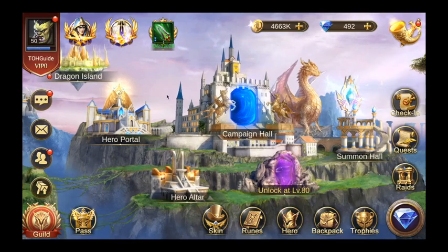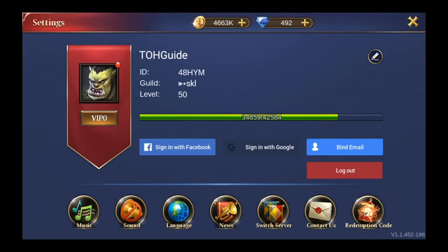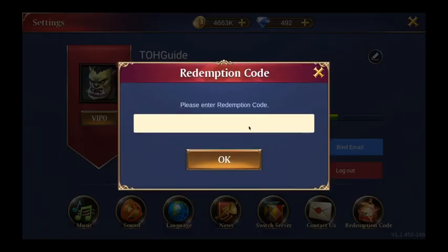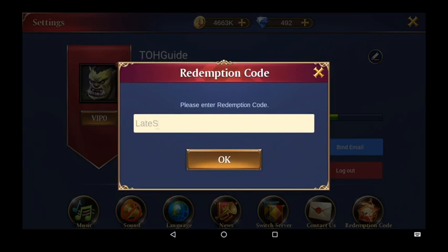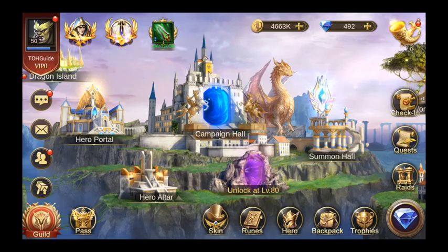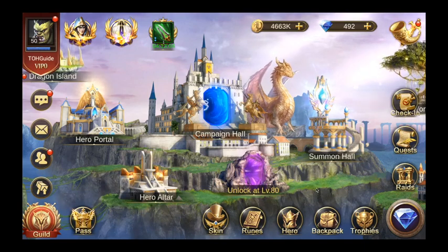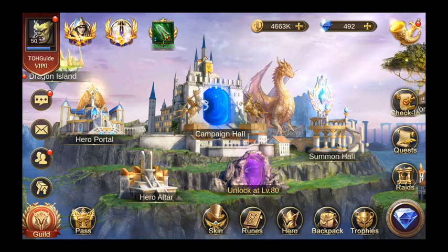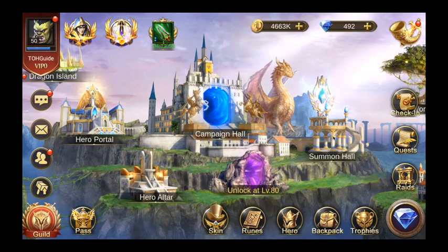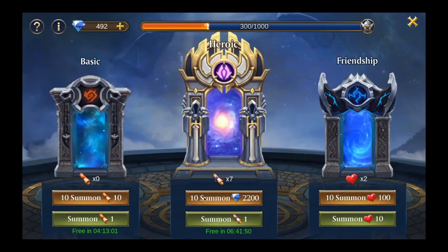One of the first things you want to do when starting a new account is go up here, click on redemption code, and enter the code 'late summer 2020'. I've already used it so it tells me it's been used. But that rewards you with 10 heroic summon scrolls. Normally I would say save scrolls for events — we'll get into events in a bit — but the 10 scrolls you just got, I would advise you to just go in here and click summon 10.